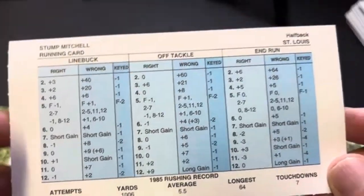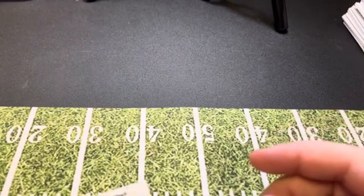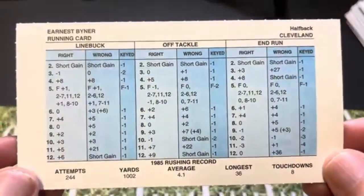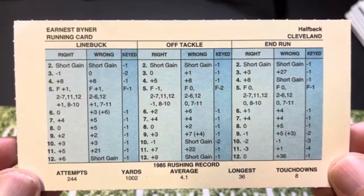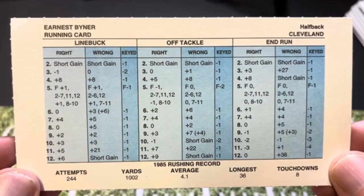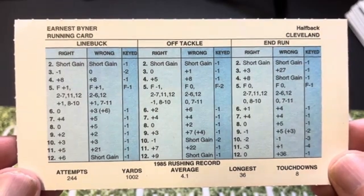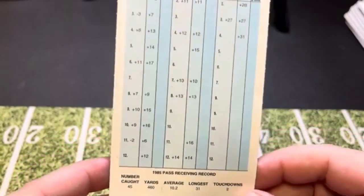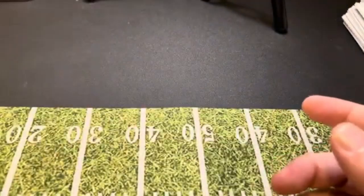We're at the 20-minute mark of this video. Ernest Biner is going to be the last running back we're going to look at — he was on Cleveland, had a 4.1-yard average, 1,002 yards rushing. He caught 45 passes for 460 yards and has some long pass gains. I realize I did not look at every running back's pass reception, but hey, buy the set and then you can do that.